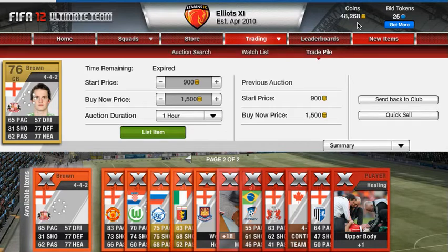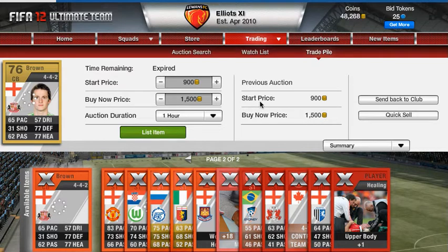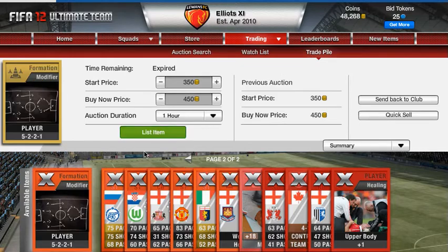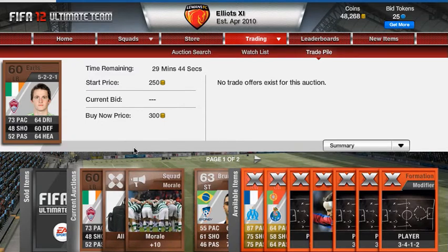I've made 8 grand from 3 bronze premium packs which cost 750 each, so I've made about 5 grand just off the players. The injury cards and healing cards go for a lot too. I could put this guy down a bit and he'd sell — just because he's Brazilian. I just wanted to do this quick video to show you proof that you can sell bronze players for a lot of money, even when they're not good.